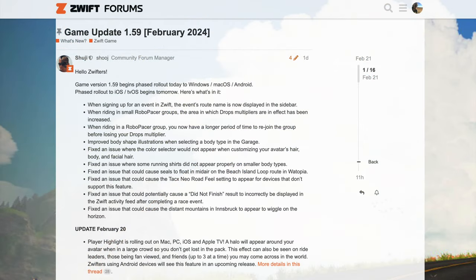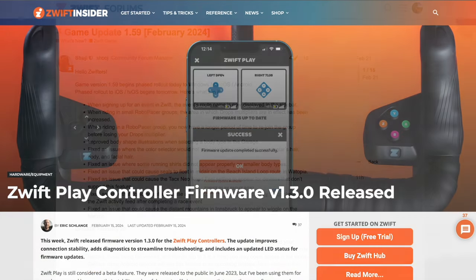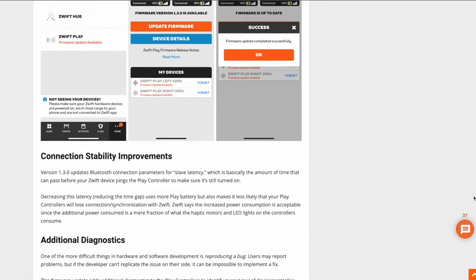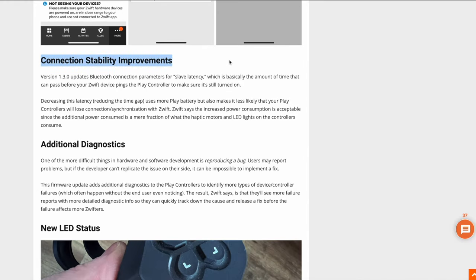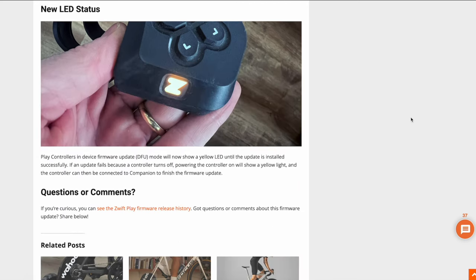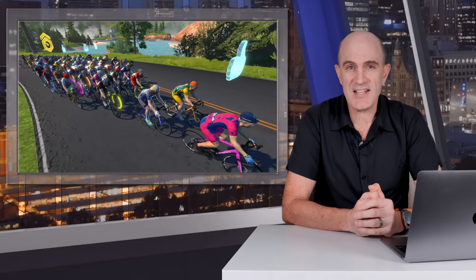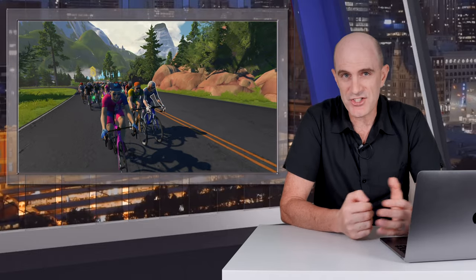For the full list of updates in 1.59, including the miscellaneous fixes, I'll link to that post in the video description below. Jumping over to Zwift Insider for their excellent article on the Zwift Play controller firmware update to version 1.3.0 released last week — Eric has all the details on how to perform the update and even a bit more tech detail than the official changelog, which was pretty light on. I'll put a link in the description. So there it is — a few quality of life updates for both hardware and in-game on Zwift. If you found this informative, give the video a thumbs up, hit subscribe, and I'll see you soon.